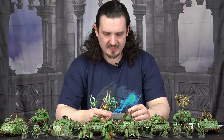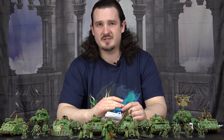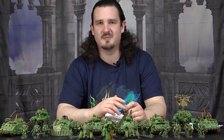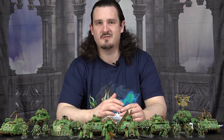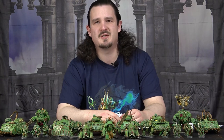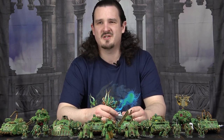Next is Noxious Discharge — a 6+ to cast, the only six-plus in the discipline. You choose an enemy within 12 inches, they take one mortal wound, then enemy units within three inches of that unit also take one mortal wound. I think this is rubbish — straight up rubbish. I don't think you'd ever bother using this. One mortal wound on one unit, plus splash damage. If it was D3 on the first target then one mortal wound splash, like something the Thousand Sons get, it'd be alright, but one mortal wound on your first target and one mortal wound splash damage — that's just rubbish.